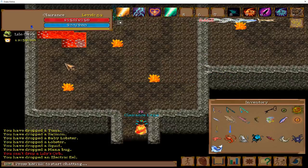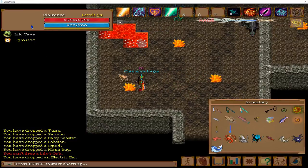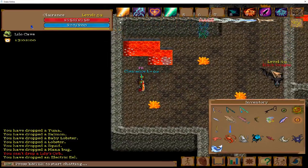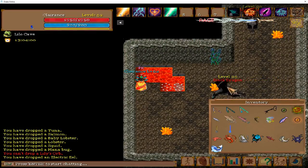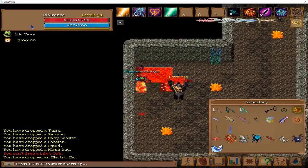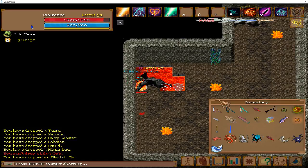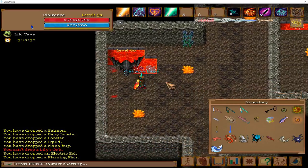We go in here — no dragons near us, that's good. Here are the flaming fish. We have our flame fish here. From 45 to 50, we will be here. Once we hit 50, which will be a very tedious time because of these dragons, we will go up here.